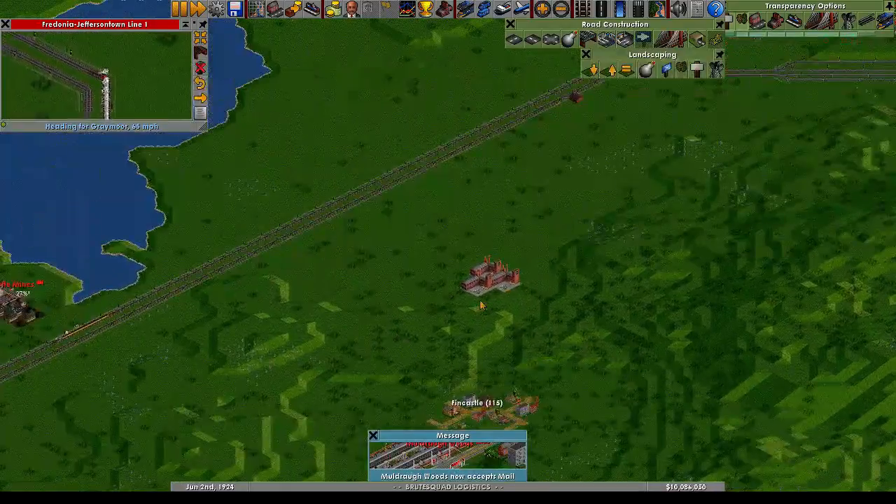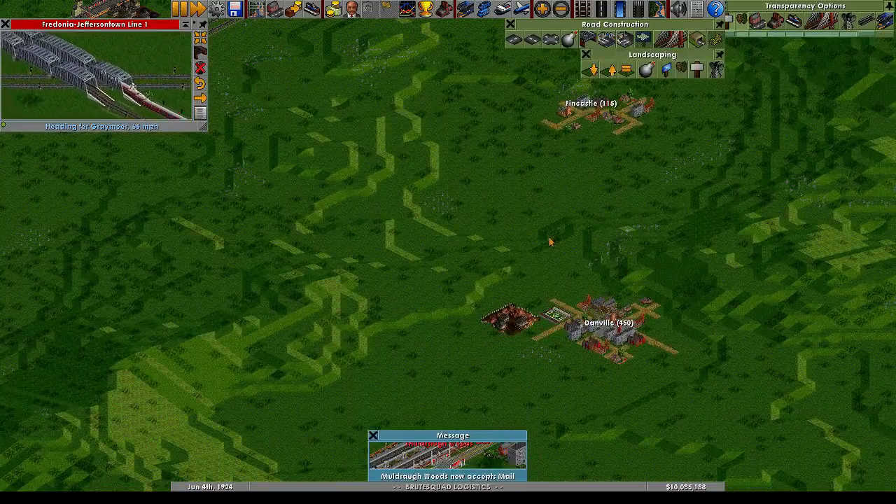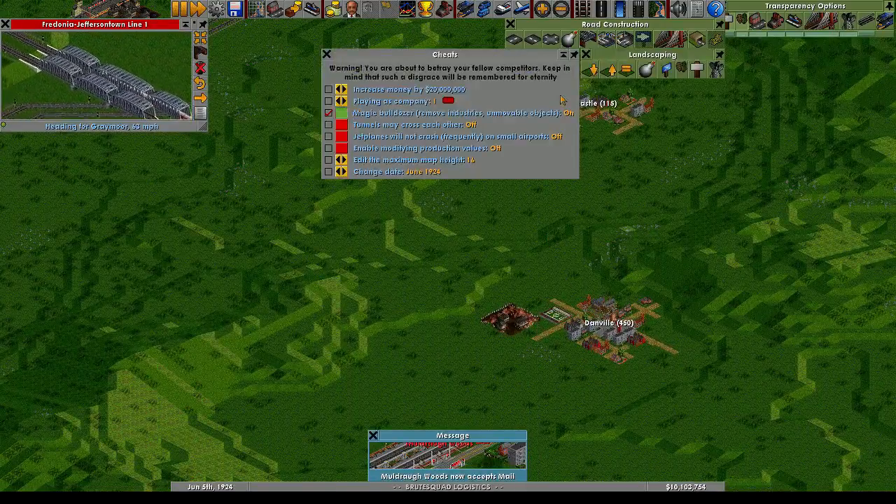I think the first thing we'll need to do is probably get rid of this factory and probably this mine as well. So let's go ahead and get our magic bulldozer to do that.